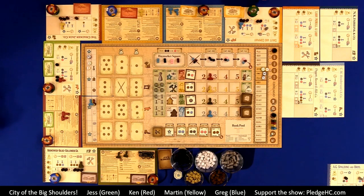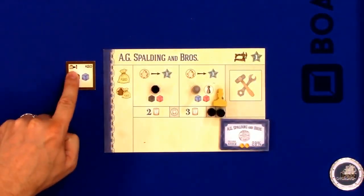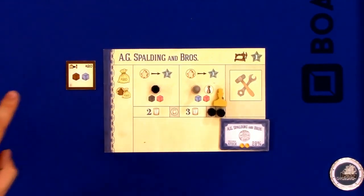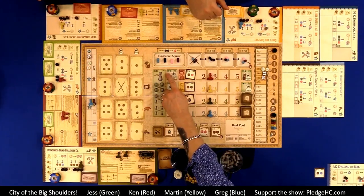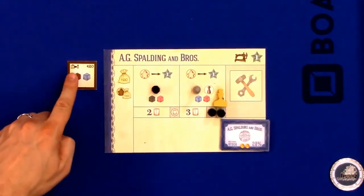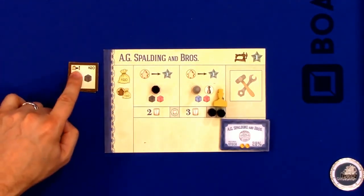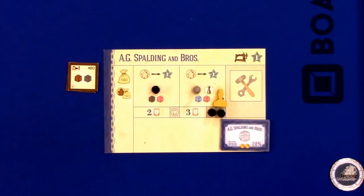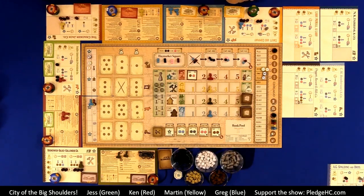Each action has one of five ways money changes hands: company pays the player, company pays the bank, bank pays the player, bank pays the company, or company pays shareholders. We'll go over the available actions as they exist at the start of the game. On the left-hand side you have hire workers and, as more buildings are added during the game, additional action types become available.